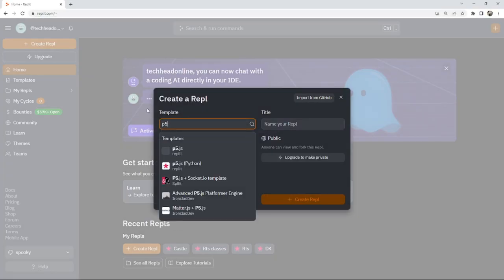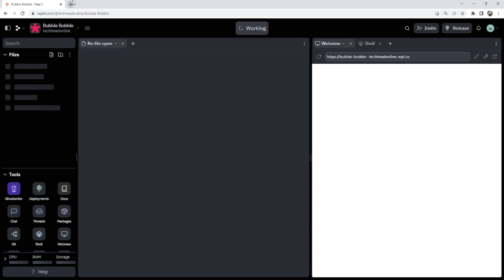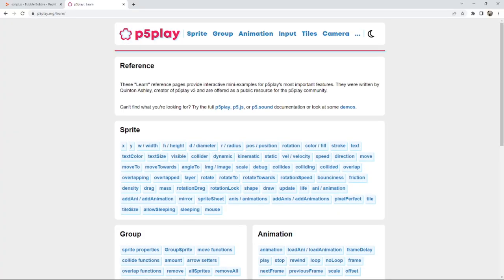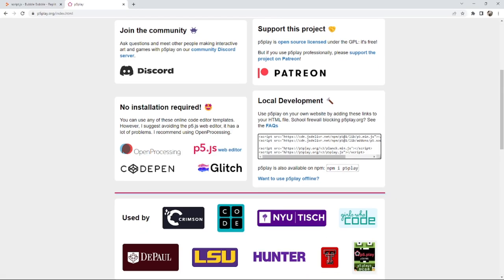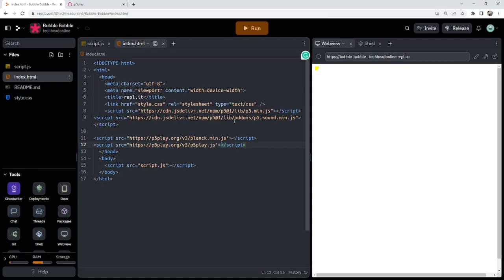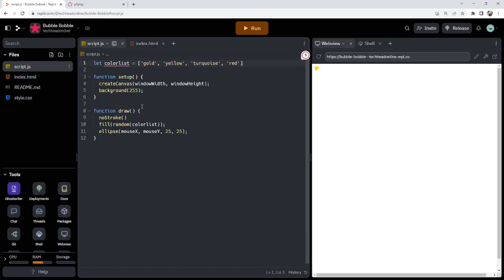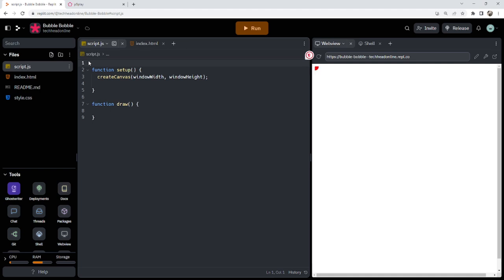We're going to make a p5 template and call it Bubble Bobble since that's the name of the game. I'm going over to the p5.play website, going to the home screen, and getting the jsDelivr link. A few people have asked me what to do if they don't want to use Replit — that's absolutely fine. You can go to the Replit site, click to use it offline, and download it. You don't need to use Replit at all.